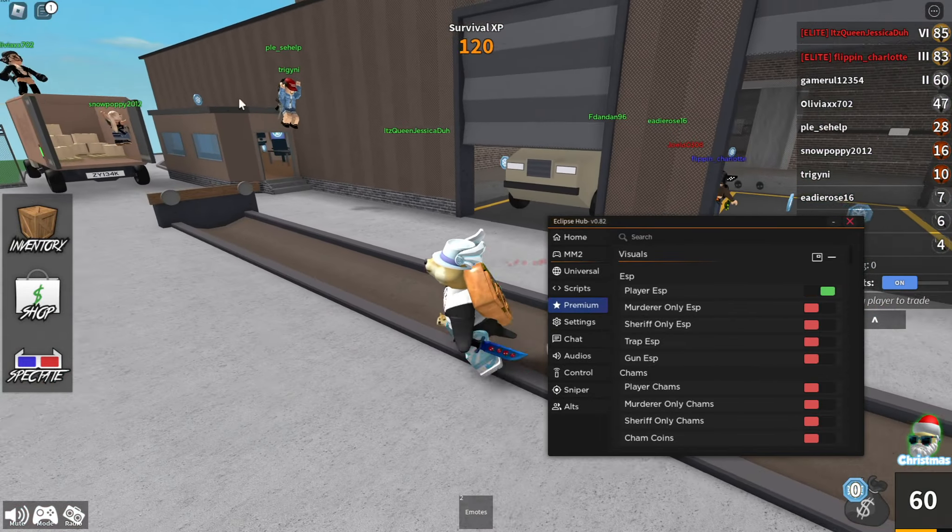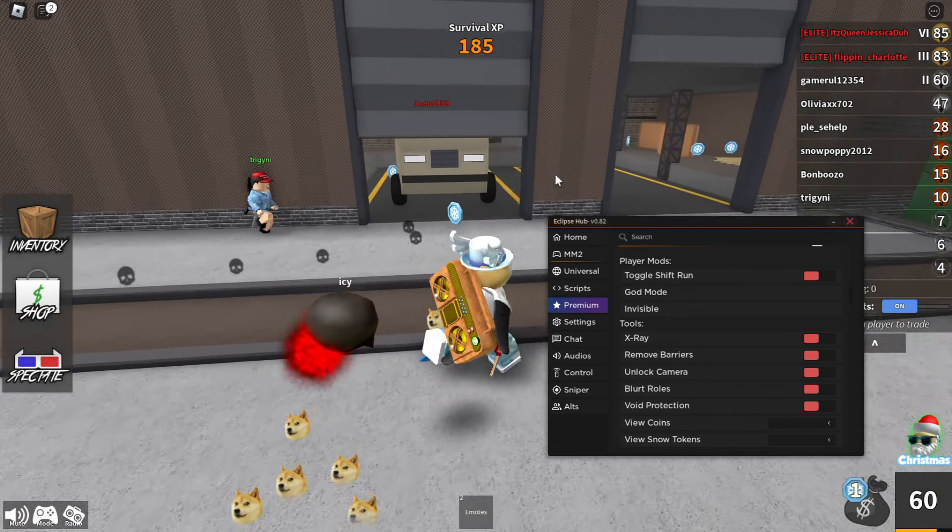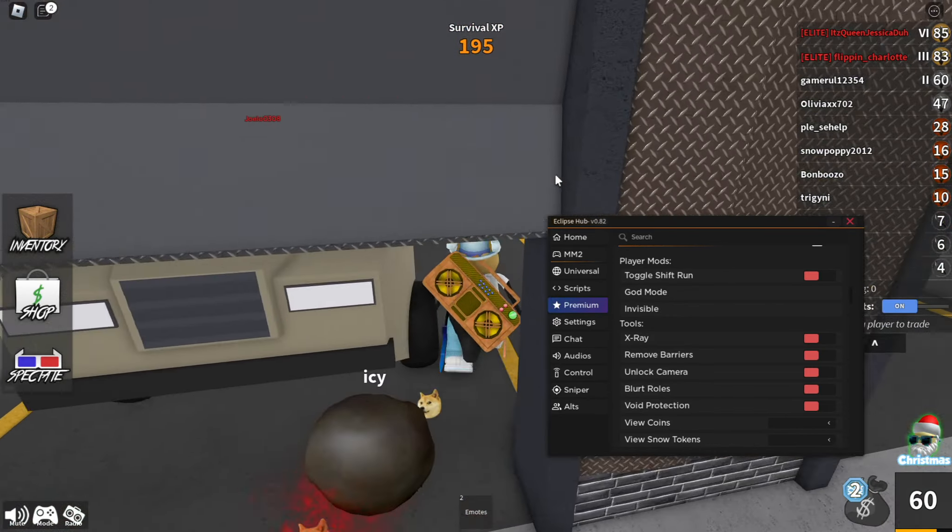Now if I go up here and turn on ESP, I can see that he's the sheriff, I can see who the murderer is, and I can see all the other players. You also have god mode — if I turn it on, I'm going to be invincible.